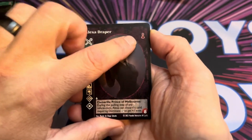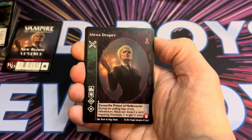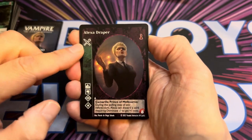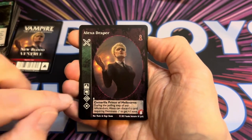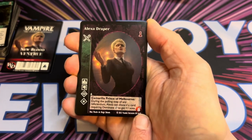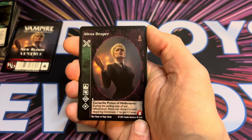In the main decks they will normally have the Camarilla symbol, or whether they're Sabbat or Anarch, that symbol will be there. Here's the symbol for the Ventrue and then the disciplines down here. This number here is the blood pool and the age and power of the vampire.